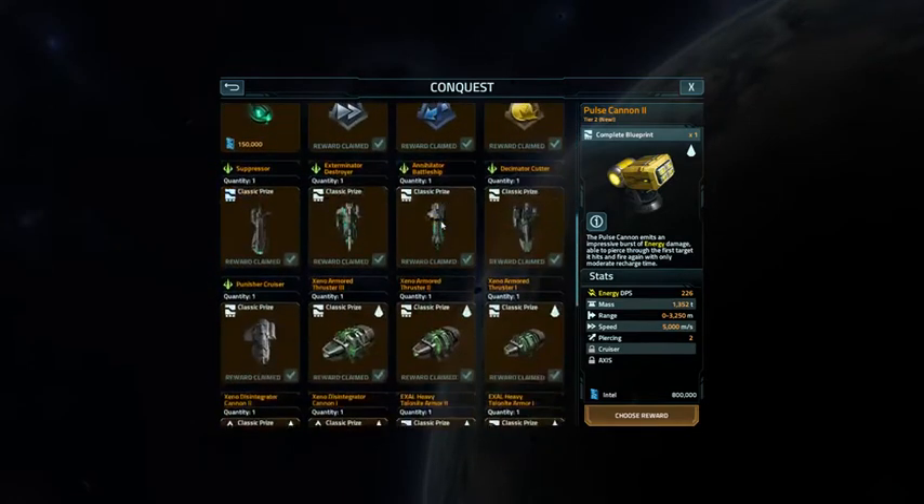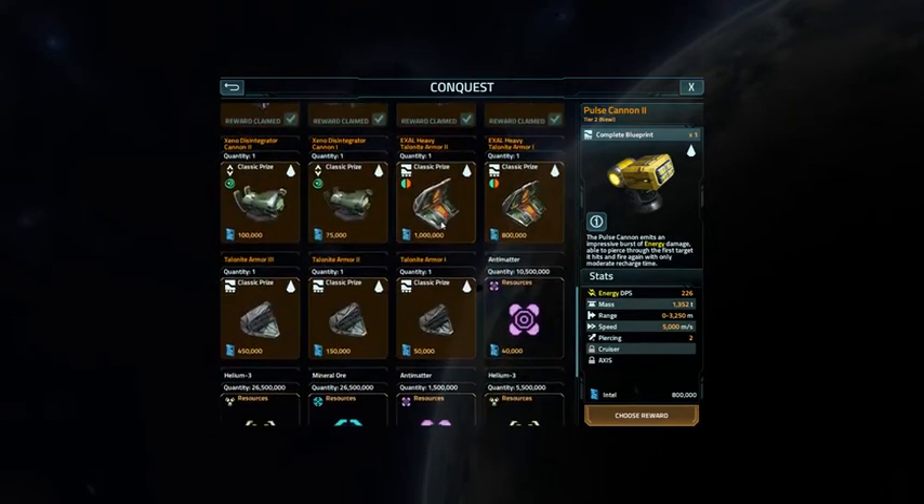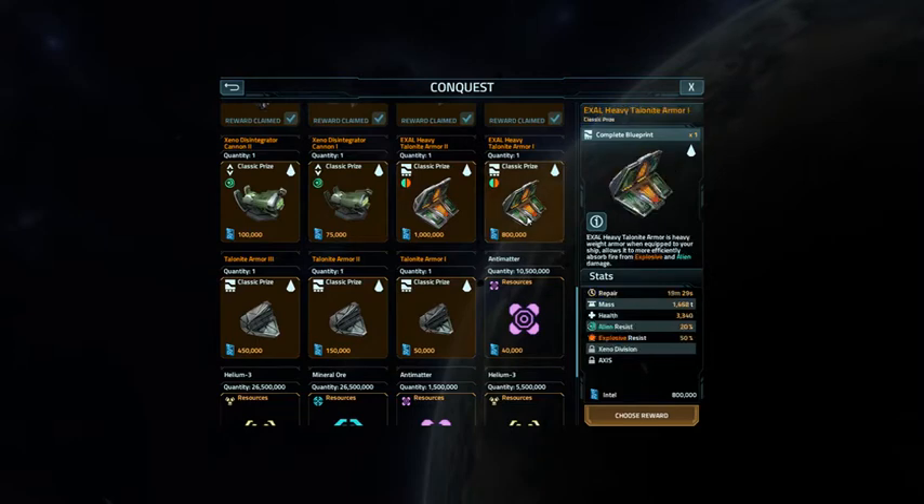If I get any more than that and continue playing on this account, I would probably go for the Talonite armor 1 for my Xenobilt, or to fill in for whatever I might not be able to fit in with the new tungsten armor on the new Axis ships.